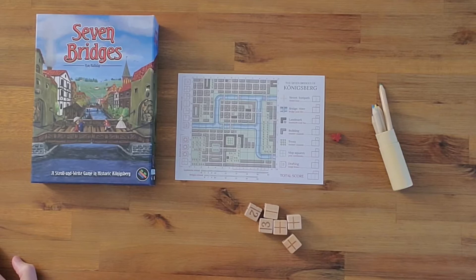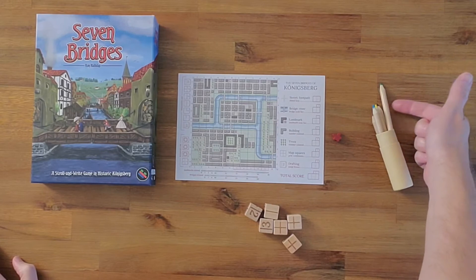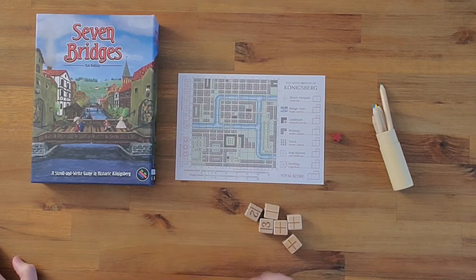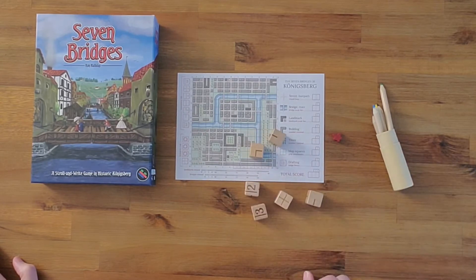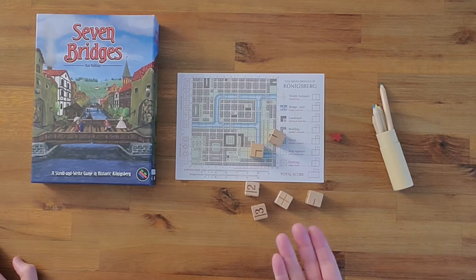This is Seven Bridges, and this is a roll and write game, so every player is going to have their own sheet that looks like this. Every player is going to take one of these colored pencils that they'll use to fill in the writing part of the game, and then there'll be these dice which players will be drafting. So at the beginning of a round, the dice will be rolled, and then players will choose between these different faces to draft from.